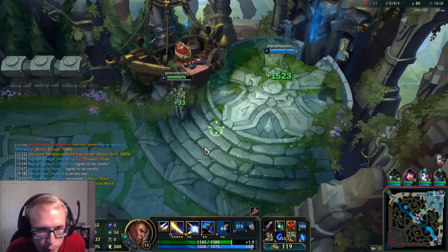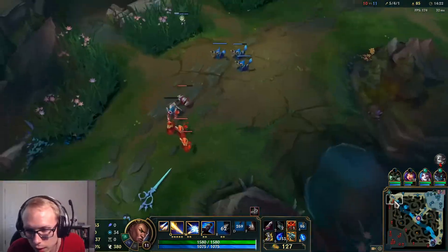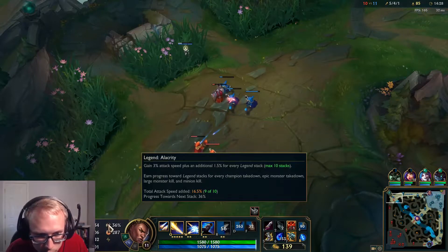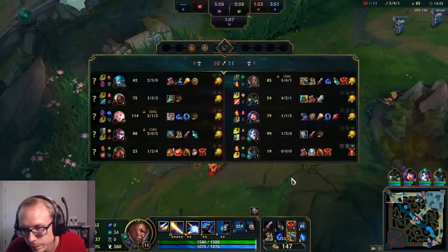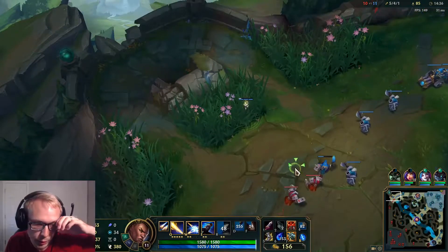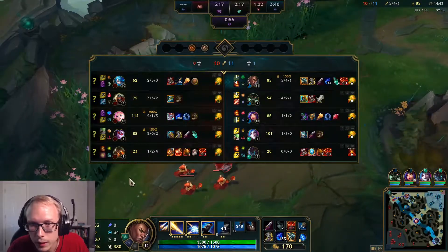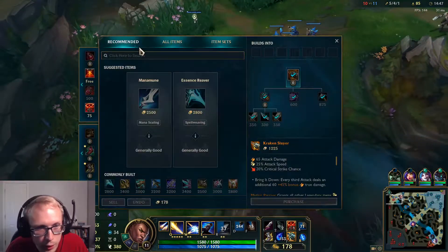We'll grab our boots because she's beating us since I can't kite her as well as I need to. We'll grab boots and then Hullbreaker after that. It's super awkward because you have no attack speed on Lucian — he's built around being able to attack a little bit faster, and I have nothing. The Alacrity is helping slowly but it's still not great. The boots will let us run from her a little better and kite without trading auto-for-auto while she's on top of me.